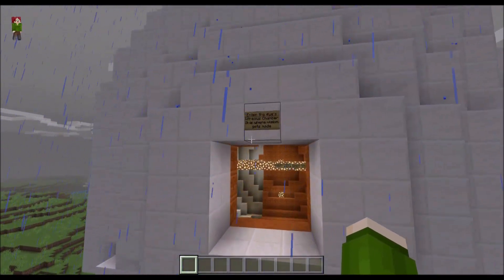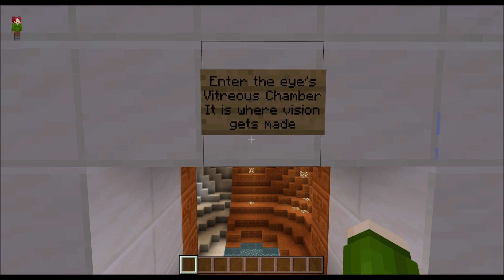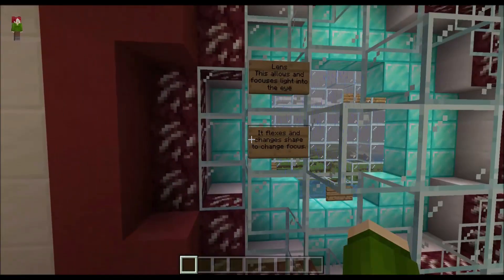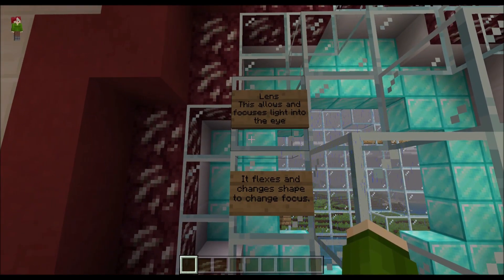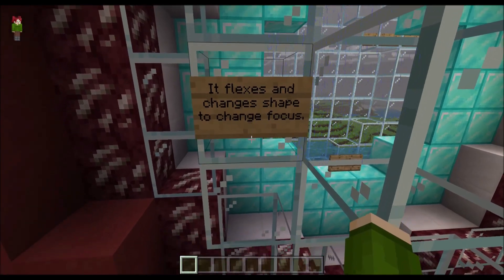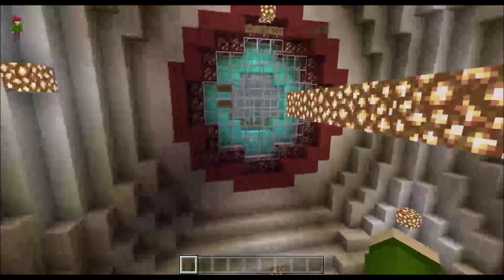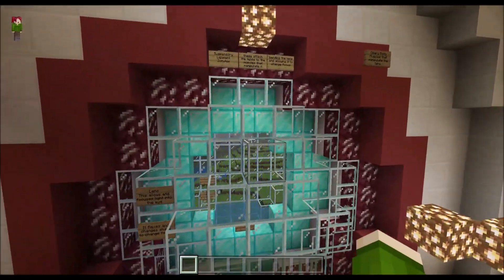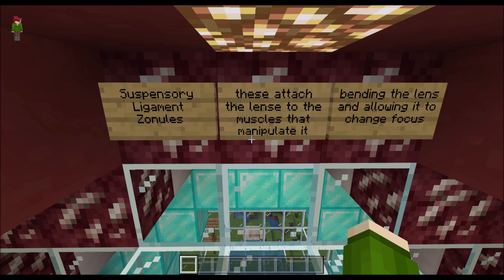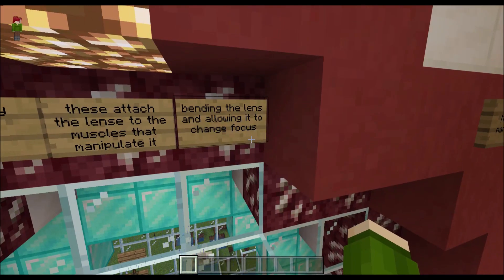This is one stormy outcome of an exploration. Enter the eye's vitreous chamber — it is where vision gets made. Lens — this allows and focuses light into the eye. It flexes and changes shape to change focus. Suspensory ligament — it is attached to the lens via the muscles that manipulate it, bending the lens and allowing it to change focus.